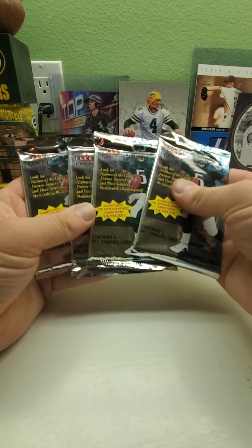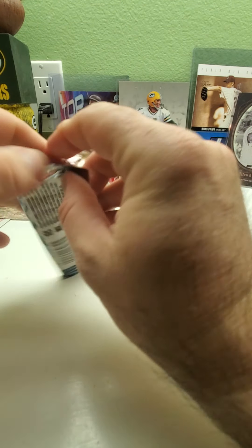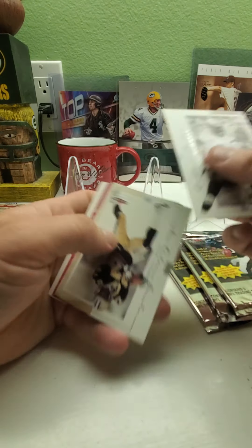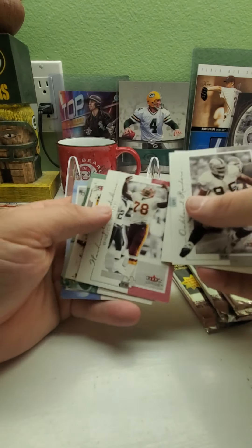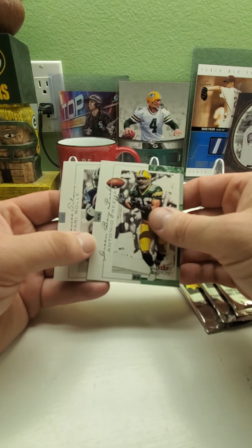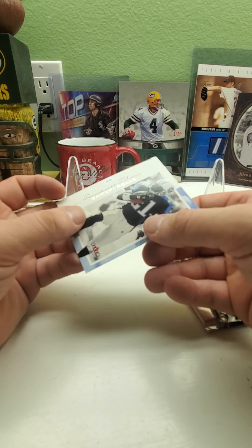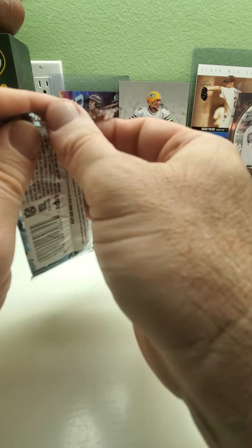Now on to the four Fleer Genuine packs. These are nice looking cards too. We've got Darryl Russell, Joe Horn, Bruce Smith, and Antonio Freeman — another Packer right there, that's a nice one. Here's what the backs look like. And Samari Rolle. These cards look really nice.